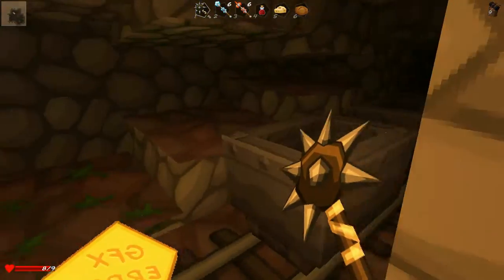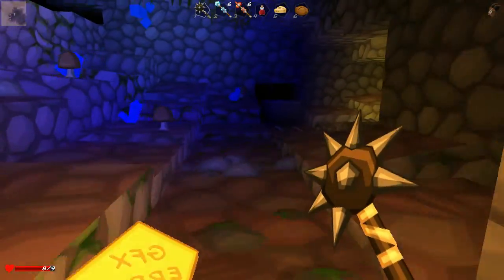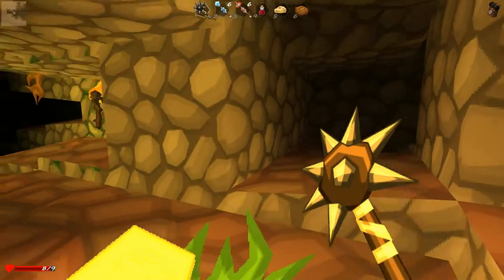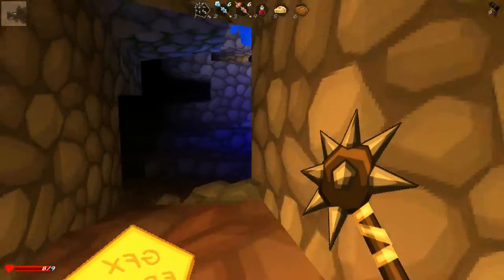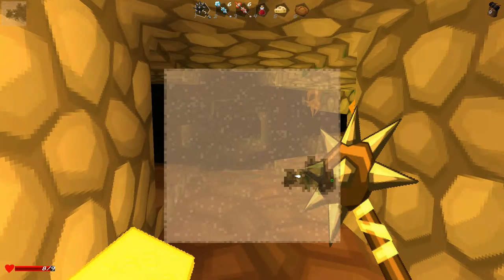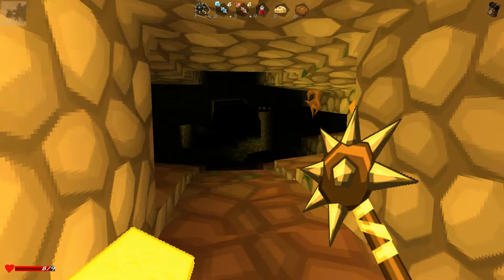Let's go this way. Oh, minecarts — that's cool! Looks like a little mine. I'm going to do the same thing. Okay, there we go. Yeah, you can see on the map.